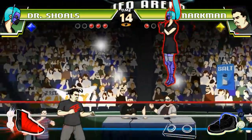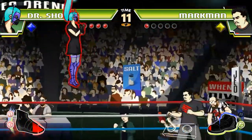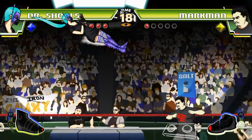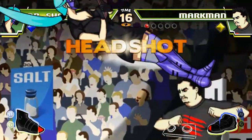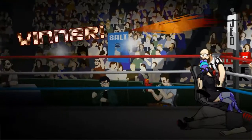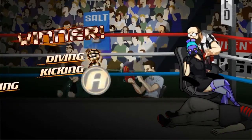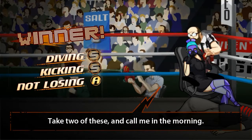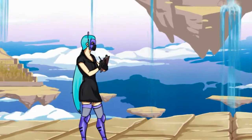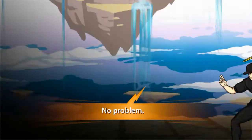Cuando vamos haciendo patadas en el aire, vamos cargando esa bota roja que tenemos abajo a la izquierda. Cuando la tenemos roja al máximo, pues tenemos un poder extra. Con nuestro personaje, lo que nos permite es: una vez estamos bajando con la patada, cuando ya hemos pulsado el botón de patada en el salto, si pulsamos otra vez, podemos caer más en vertical. Esto me recuerda mucho al tiro del águila de Oliver y Benji, que de golpe bajaba y se entraba por detrás.